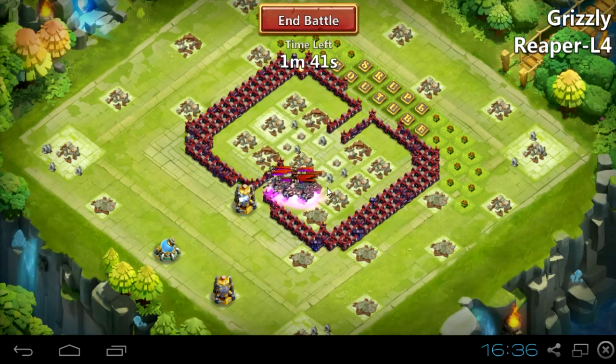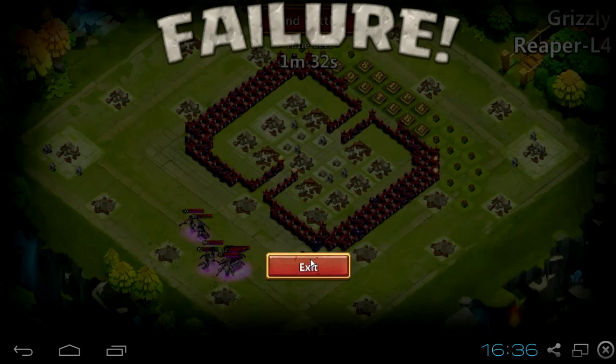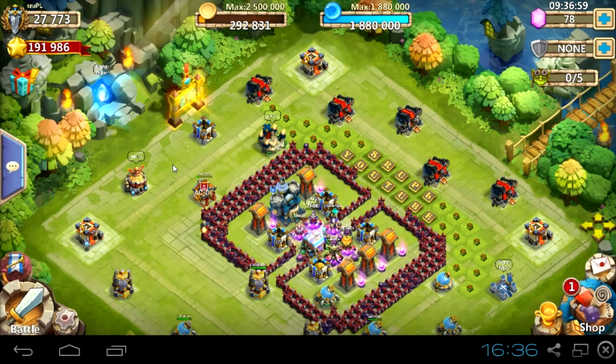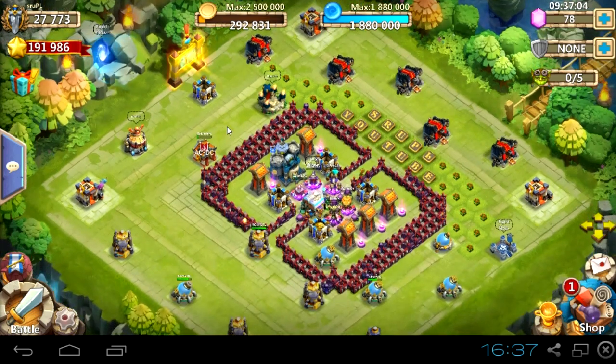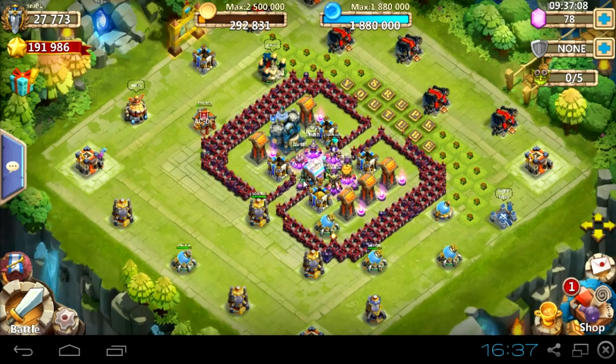There are players from the top 100 and top 10, and they are very helpful and nice to have around. If you want, download Line, search by ID 'Strupl', and PM me. See ya soon — and hopefully IGG will fix those stupid hero trials. See ya soon!